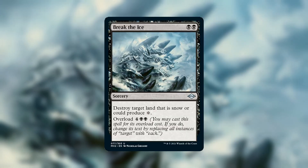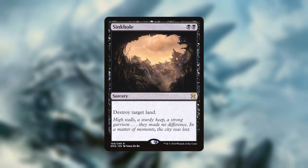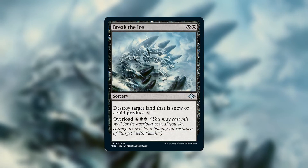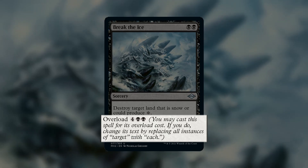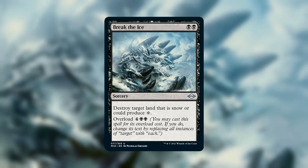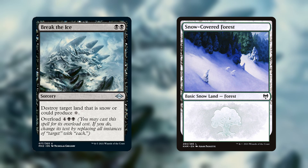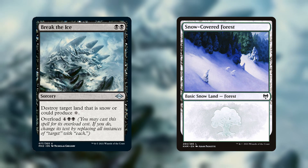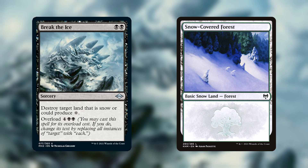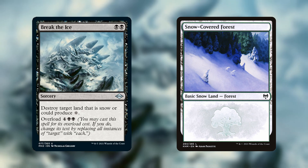This next combo is built around Break the Ice. This sorcery lets you pay 2 to destroy a snow land or a land that can make colorless mana. This isn't super interesting in Commander because we already have Sinkhole, which just lets us destroy any land for 2 mana, and nobody plays Sinkhole. What makes Break the Ice interesting is the overload cost — if you pay 6 mana, you get to destroy every snow land and every land that can tap for colorless. I am personally a huge fan of this card because it means there's finally a real cost to playing snow basics. Up until now, snow basics were just strictly better than normal basics because of cards like Arkham's Astrolab, Dead of Winter, Scred, and Scrying Sheets. The only reason to not play snow basics was they cost more. Break the Ice is the first real snow land hate card we've seen that's actually playable.